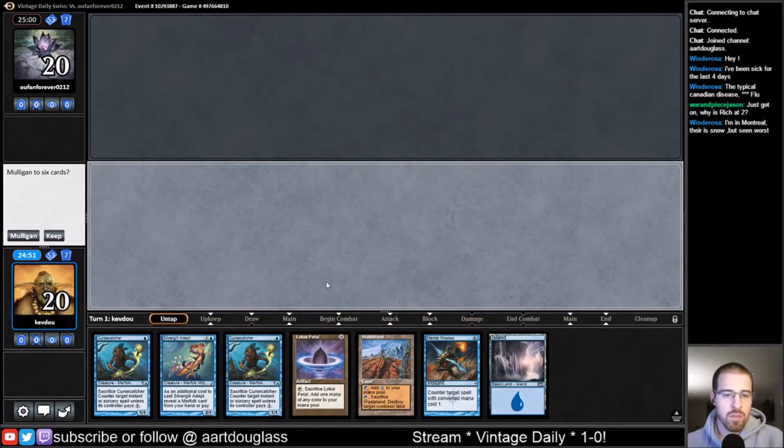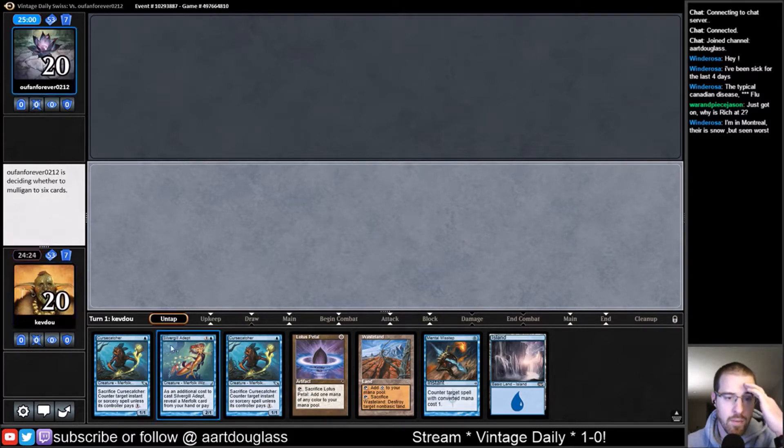We have a little bit of action. We can power out a turn 1 Silvergill Adept. Unfortunately it would be nice to run out both Curse Catchers, but we need something to cast a Silvergill Adept with. I think it's still a keepable hand. We're going to see an extra card with Silvergill. We've got a clock, and we have a little bit of interaction with a Wasteland and a Mental Misstep.